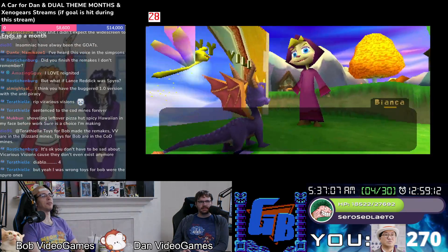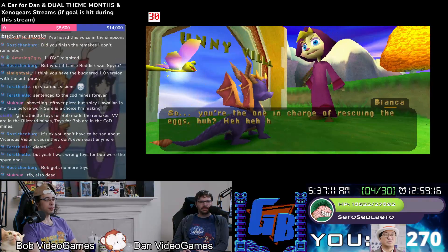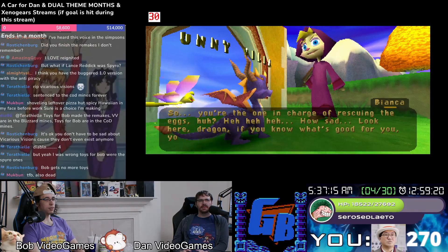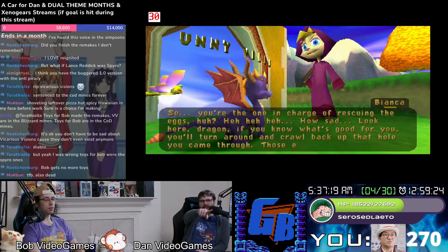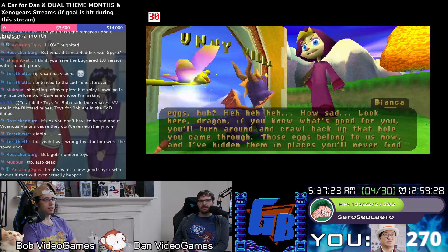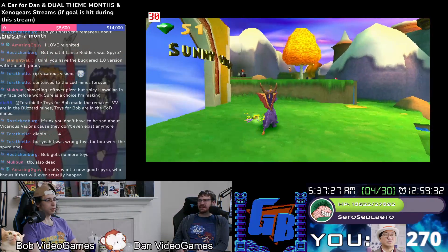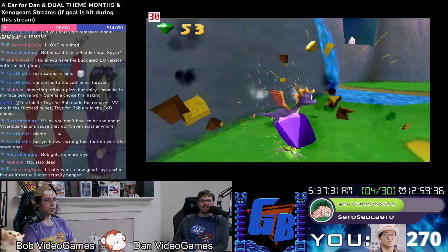Maybe you're the one in charge of rescuing eggs. Look here dragon — if you know what's good for you, you'll turn around and crawl back up that hole you came through. Her design even here is kind of cute — I'm surprised. No, they actually achieved it. I feel like this angle isn't the most flattering on her character model.